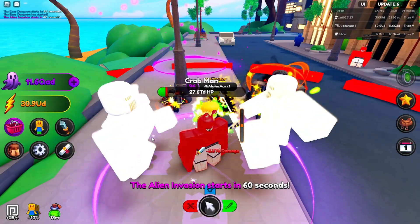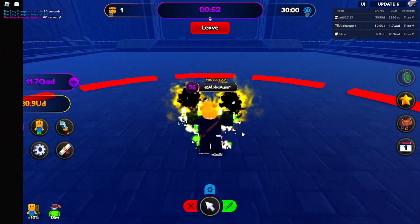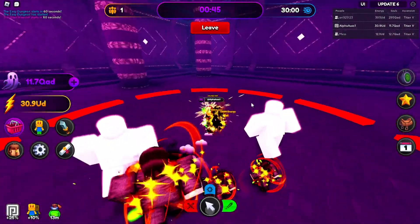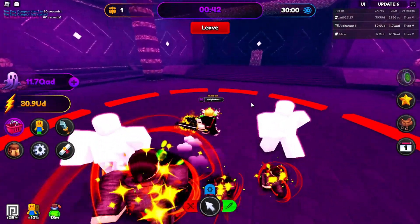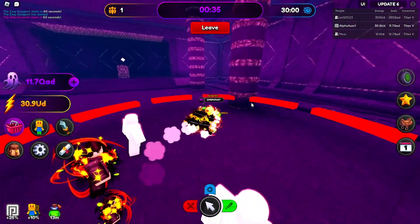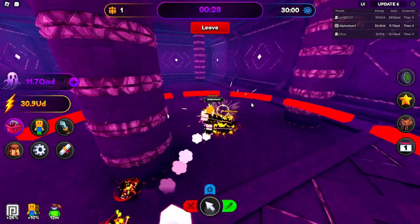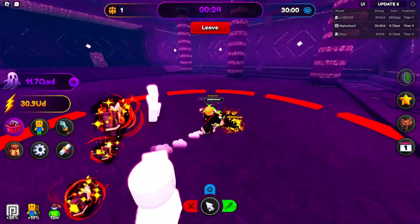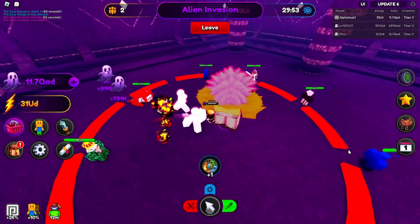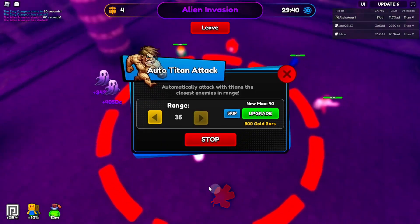I should equip sharpness swords. Each crab guy gives about 23 TD. The alien invasion is starting — this looks like the ship where Saitama fought Boros. Tornado is probably the mythic, Bing is the legendary, and Genos is uncommon or something. It just spawns a bunch of enemies in the middle — this isn't that bad if you get your titan ability up. You might be able to AFK this at some point.